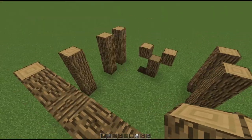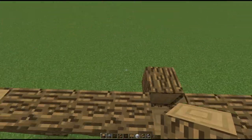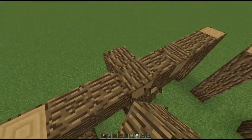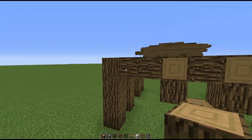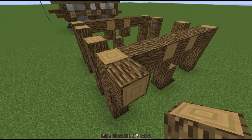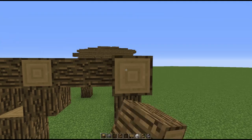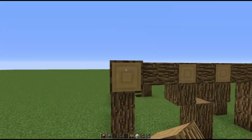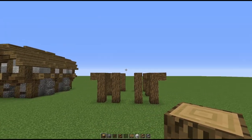Instead, in the places where the blocks you placed previously connect with the beam, there's going to be an outward-facing block, same thing on this side as well. Connecting to the side of these four-block high pillars in the corners there's going to be an outward-facing block connecting to the top block, same thing on all sides. It should look something like this for now.